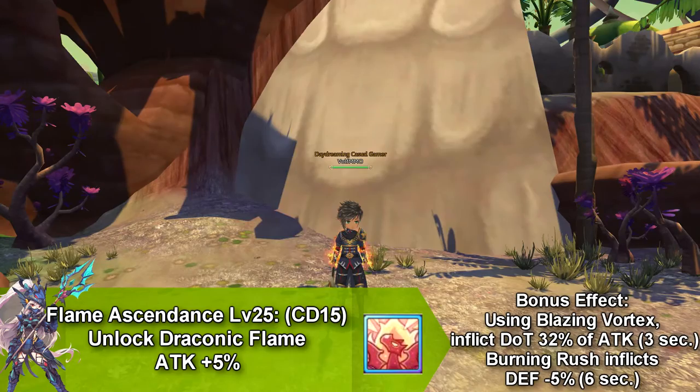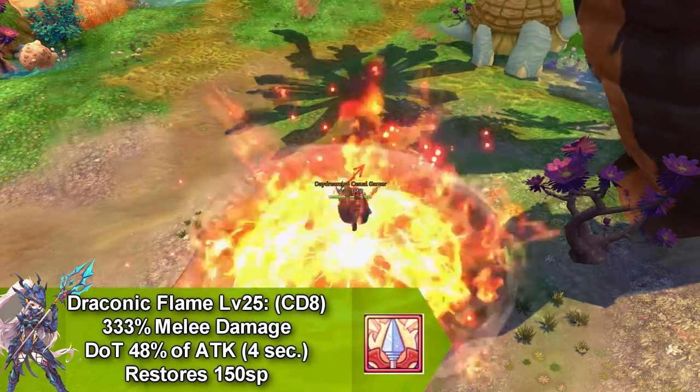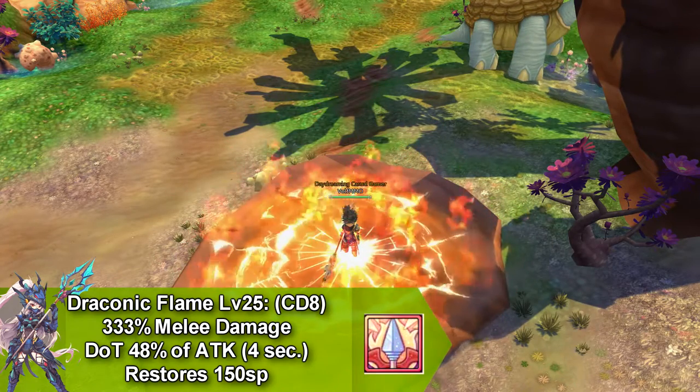This skill goes on cooldown for 15 seconds. Draconic Flame does melee damage and damage over time for 4 seconds, and it goes on cooldown for 8 seconds and restores 150 SP.